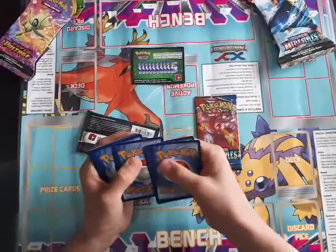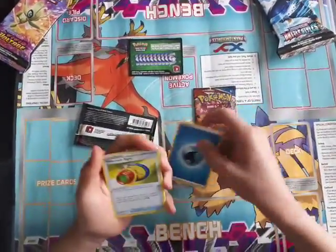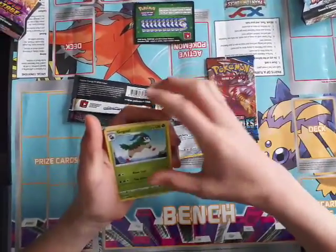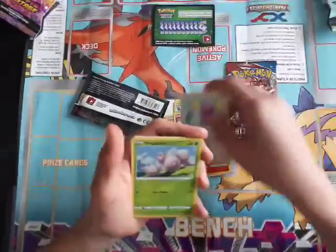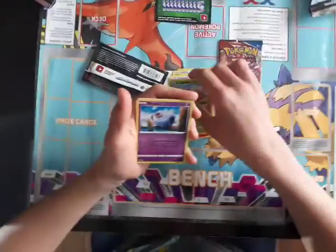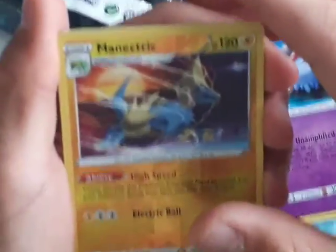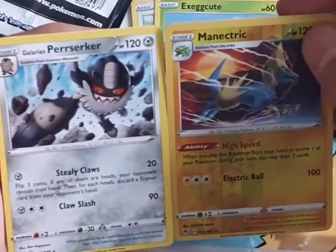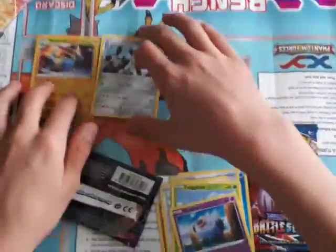One, two, three, four to the front. Alright, Water-type Energy. Telescopic Sight. Ferrothorn. Gogoat. Mudbury. Slugma. Wismur. Exeggcute. Woobat. Manectric as a reverse. And Galarian Perrserker. Not sure if I said that right. But this is our Reverse and our Rare.